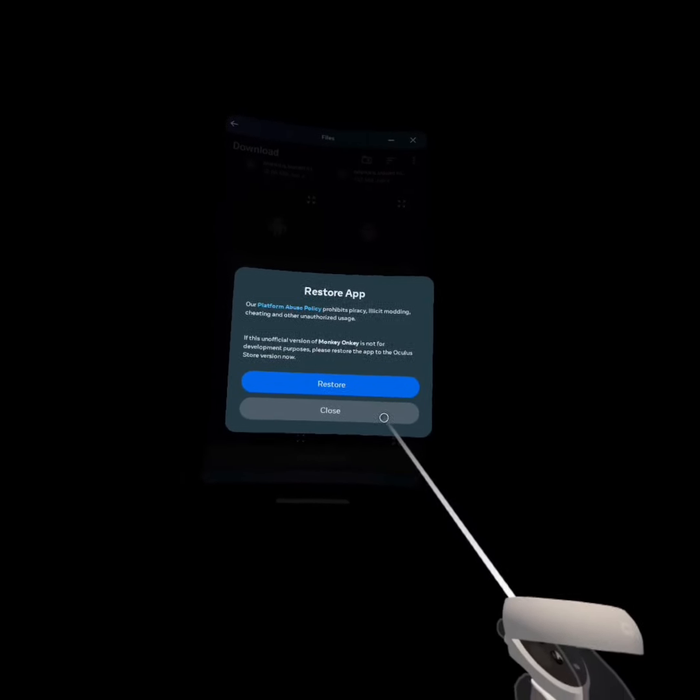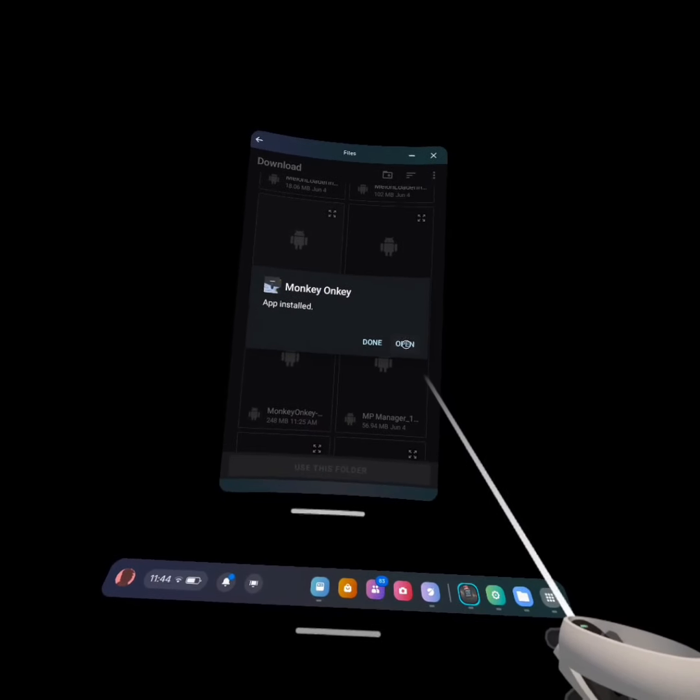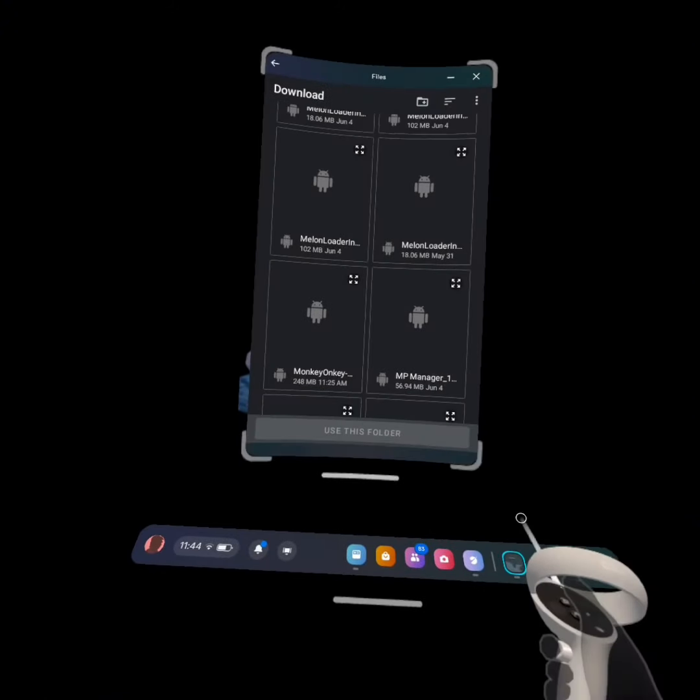This is going to ring up. You're going to press Close, then press Open, then do Open App. You can close out of this and the app's going to open and it'll connect you to your server.